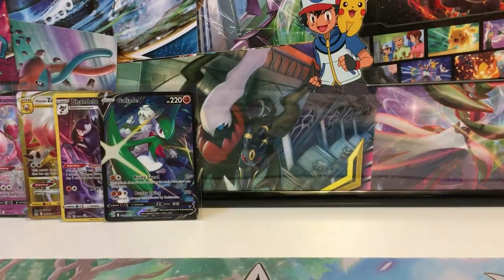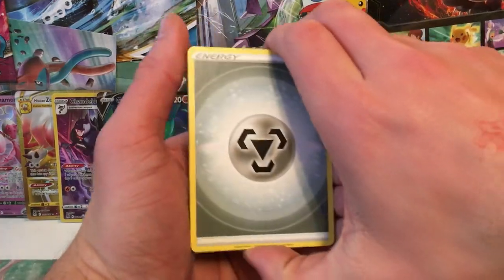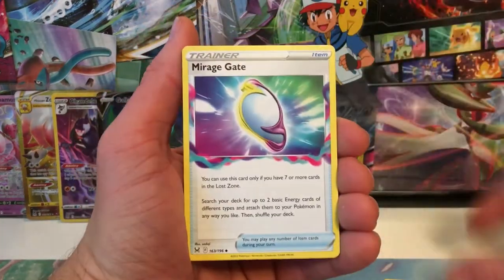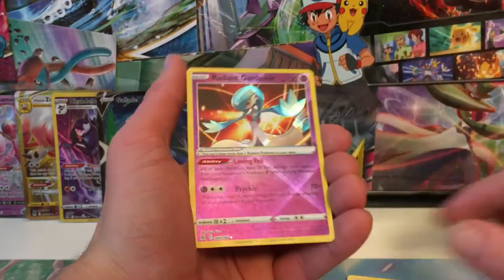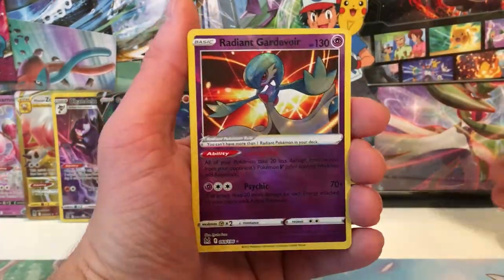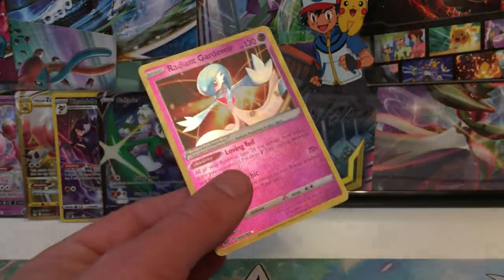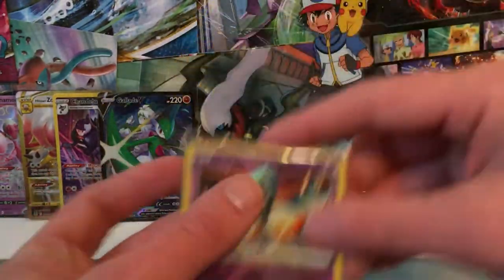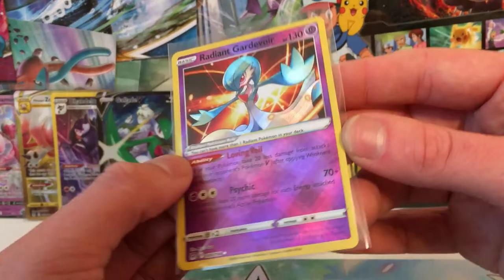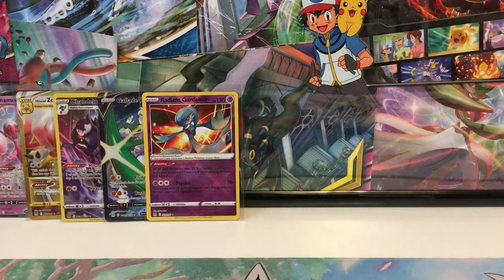I have been very consistent in my videos lately, giving you Lost Origins every Wednesday and trying to come up with ideas on Fridays. I really want to get back to doing three videos a week - I just can't afford it honestly. Hey, we got Lost Origins Radiant Gardevoir - very nice! Already! And a holo rare Snorlax. You can count that as a two-hitter if you want to. Radiant Gardevoir - still not worth a lot, about 75 cents, but I don't care, it's still a hit.